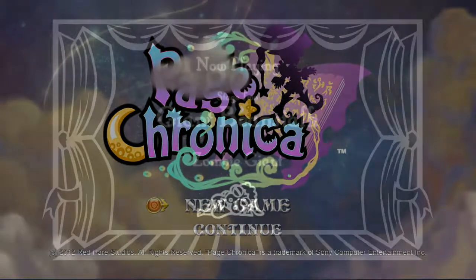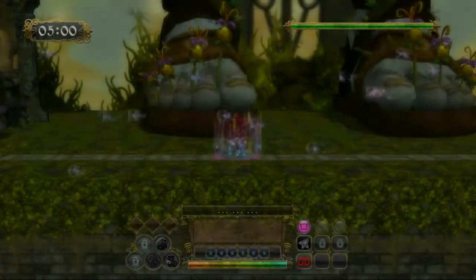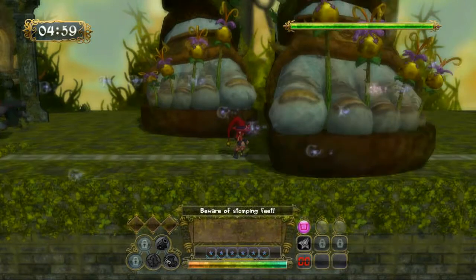The second boss fight is called the Zombie Giant. He is this humongous giant who is so decayed or zombified that he has plants growing on him. In fact, he is so big, you will only be technically fighting his feet.